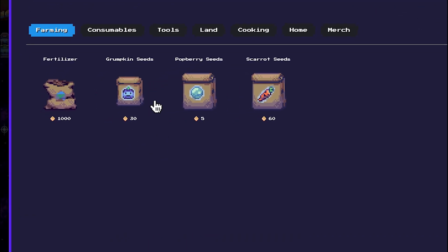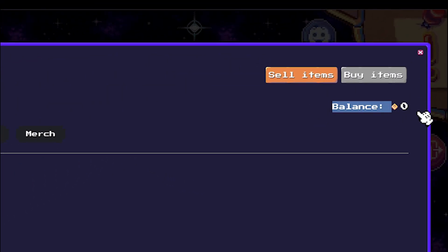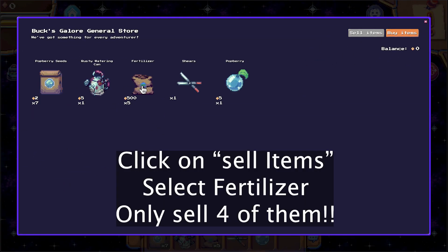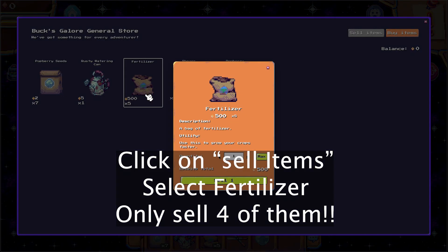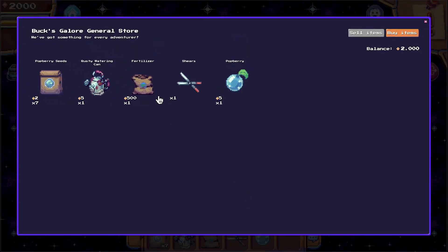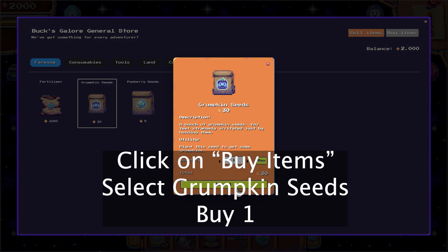I do need some Gromkin seeds but I don't have any coins. If you followed my first video you have some fertilizer left — you can sell those. I wouldn't suggest selling all of them right now; four is enough. It gives me 2,000 coins, and then I can buy some Gromkin seeds. I only need one for this video.